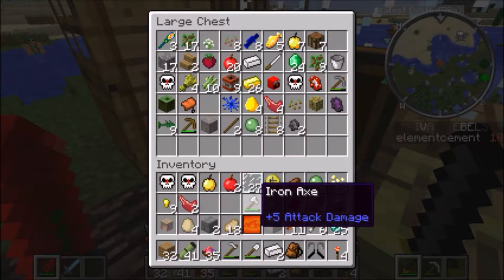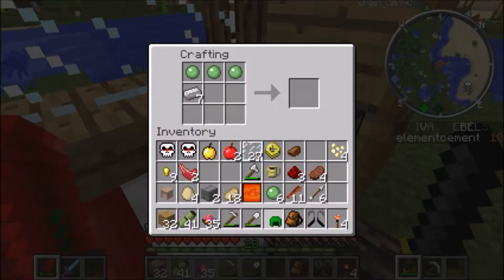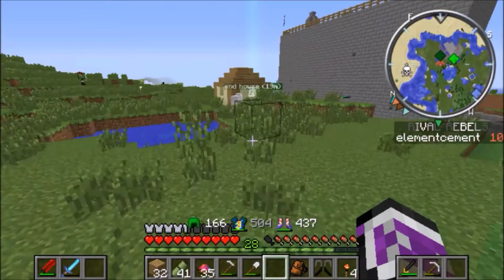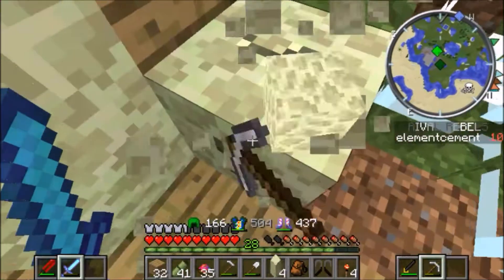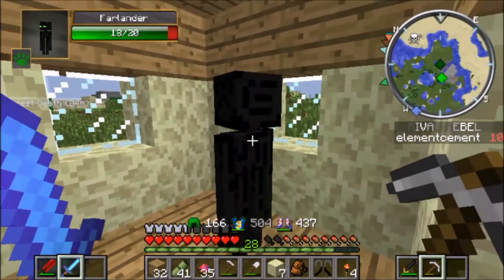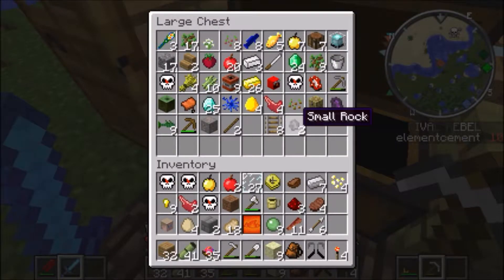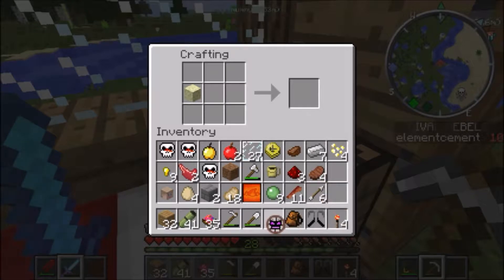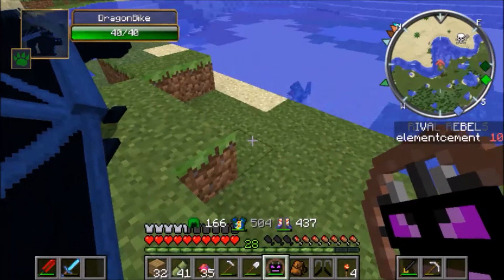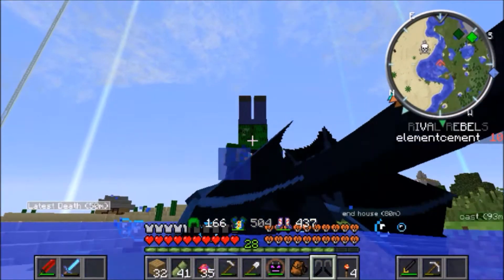I'd say today was a really big success. Slime helmet — I just remembered something. Oh god, it's so laggy over here but I need to do it. Get all this end stone — sorry about your house guys, I may replace it, probably won't. Get back to here. And then we got a saddle today — the dragon bike. This thing is awesome!